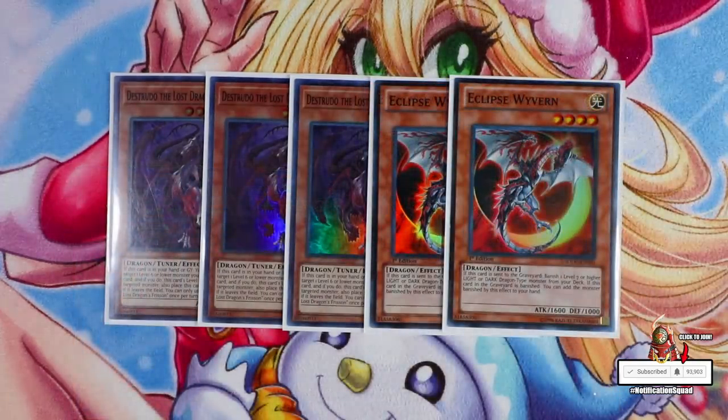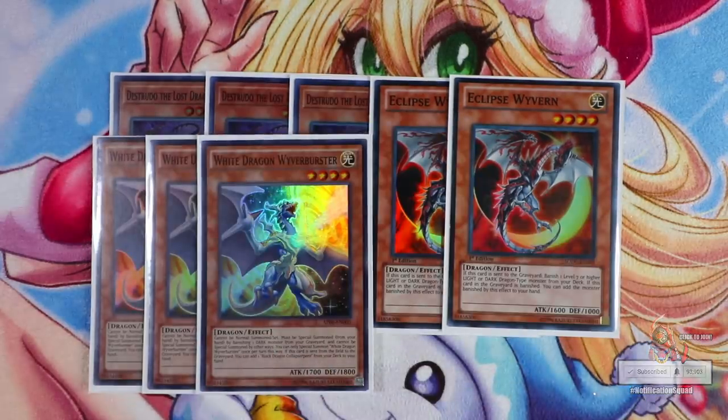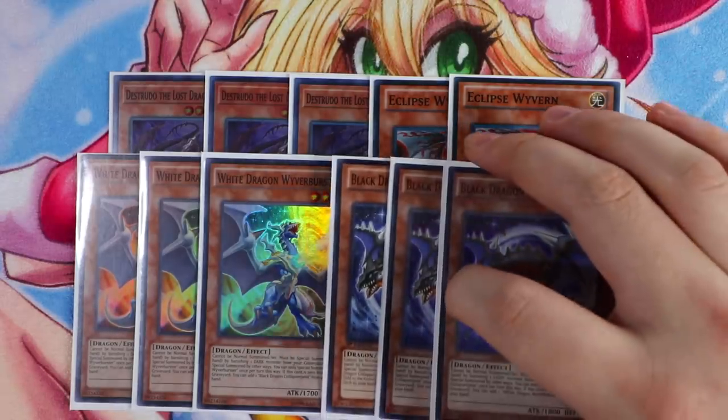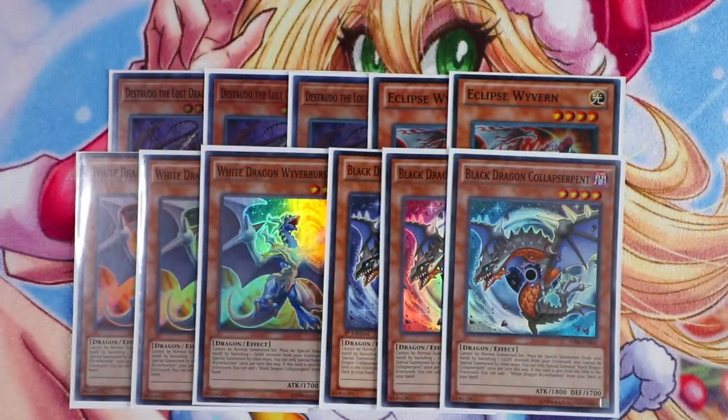For one of your Chaos engine pieces, you want to play Triple White Dragon Wyvern Buster. These cards are extended cards that help you make your link plays, and when you link them off they get to search their counterpart, and vice versa. You also want to play Triple Black Dragon, which is mandatory in the deck. These cards are very standard to play in any Chaos-based deck.